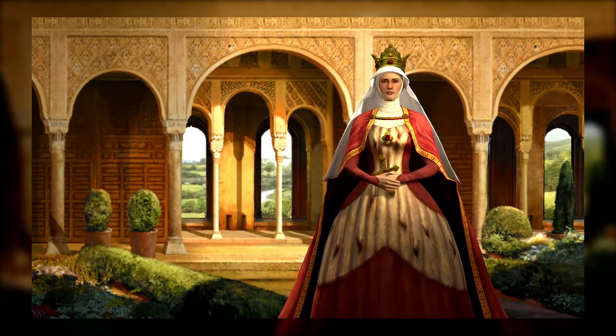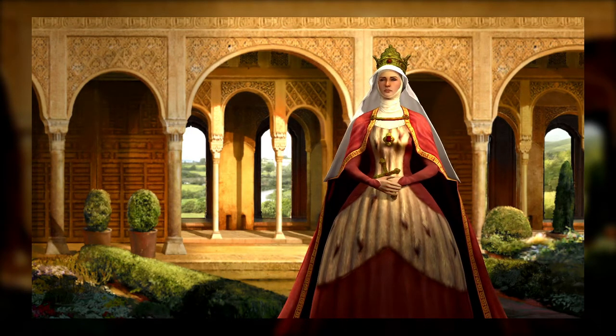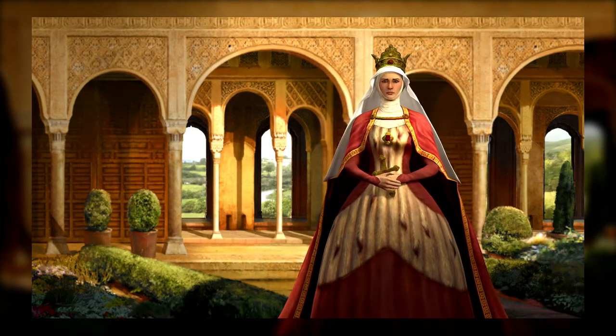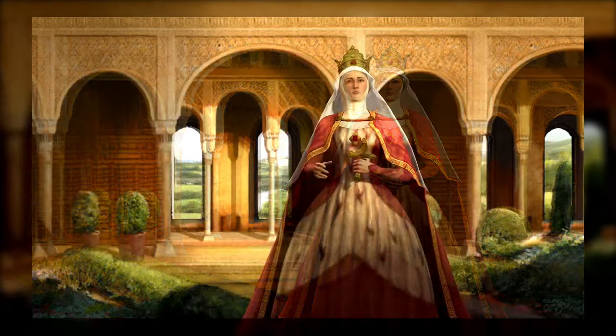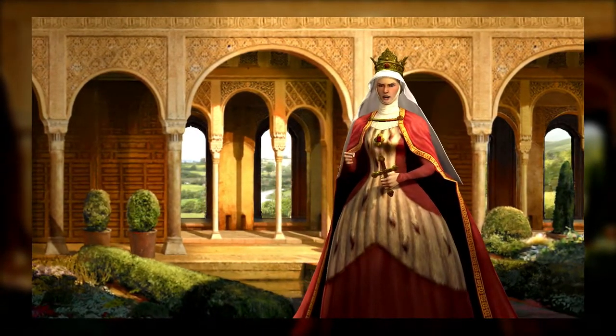Each civilization in Sid Meier's Civilization V has a unique ability, and Spain's power is called Seven Cities of Gold. Spain gets a gold bonus for discovering a natural wonder, and this bonus is enhanced if Spain is the first civilization to find it. If you can bring the wonder into the borders of your empire, the bonus for these wonders is doubled.